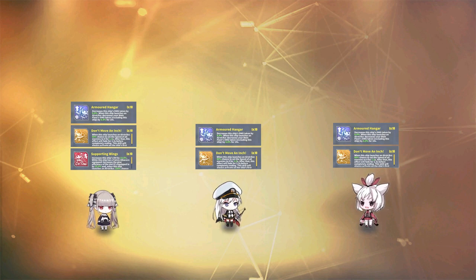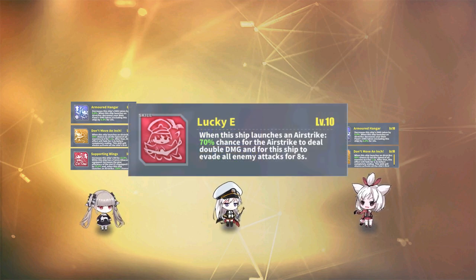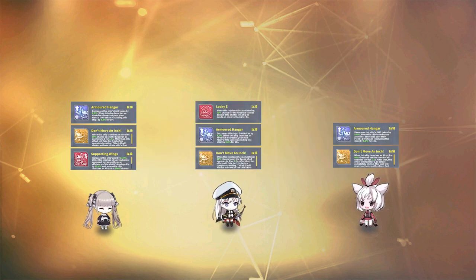Moving on to our other carriers — next up is Enterprise, a well-known carrier who shines with her skill Lucky E. This skill carries up to a 70% proc chance that activates when releasing an airstrike. If activated, the airstrike does double damage and Enterprise is immune to enemy attacks for 8 seconds. The double damage aspect is what makes her capable of dishing out serious damage. The evasion is great for survival, but it's important to note that ramming damage is the only way she'll continue to take damage despite being invulnerable.